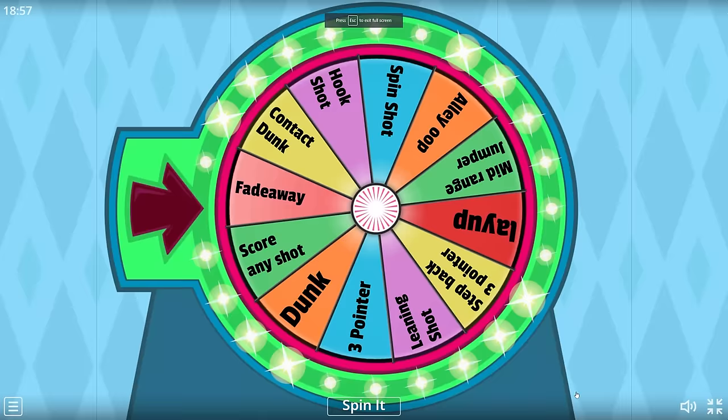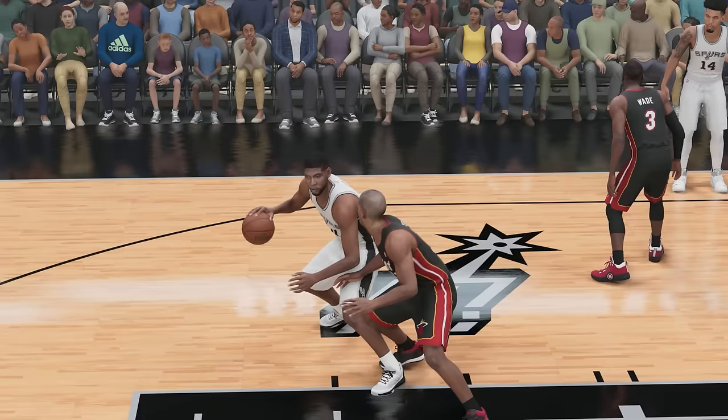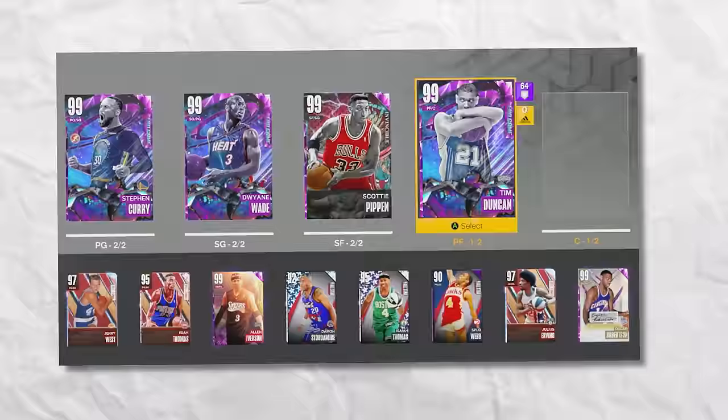At 6'11", we got Tim Duncan. For Tim Duncan, we got to hit a fadeaway. We got to get a fadeaway with Tim Duncan — this should be easy, right? I'm going to go with the isolation and hopefully get a double team in the post. Fadeaway shot right there with Tim Duncan — even though it wasn't off the backboard, I'll still take it.